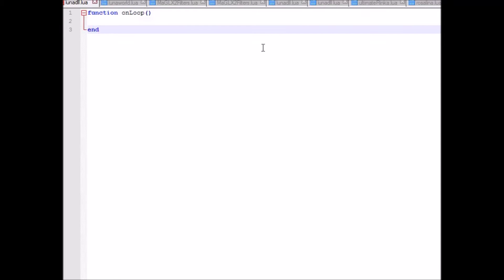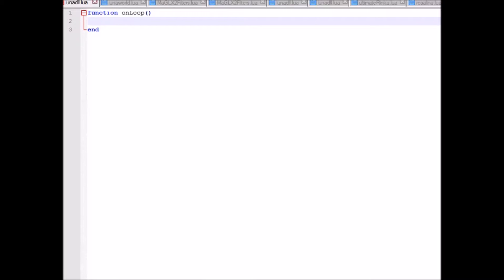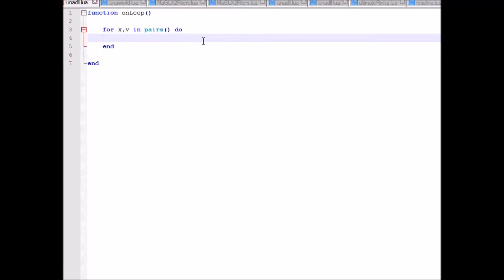Enemies are probably one of the major things that you want to modify when you're making any level. The basic thing you have to learn before modifying enemies is something called a for loop. It's basically written like this: 'for k, v in pairs, do' — then a block of code, then 'end'.